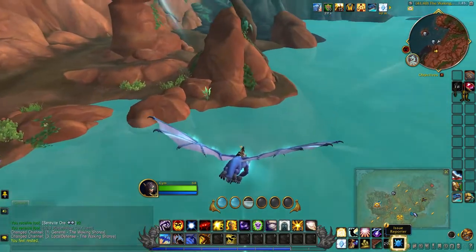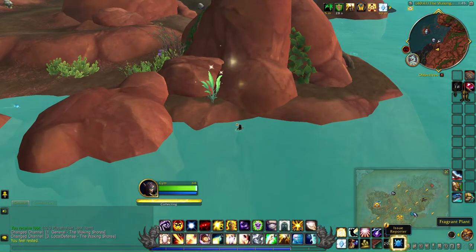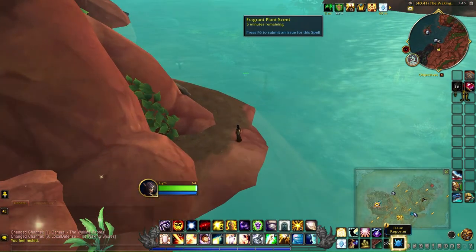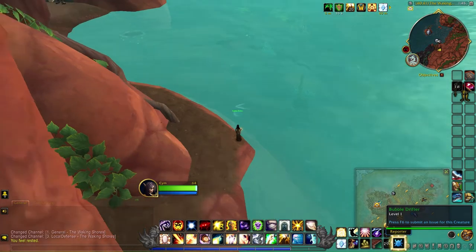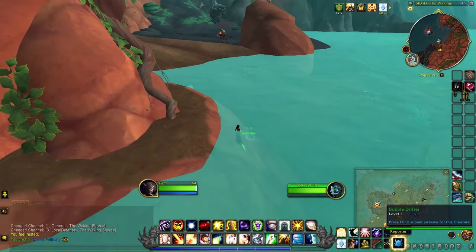When you get over here, you'll be able to interact with this plant. When you do that, you can run over to the fish, which should make the Bubble Drifter interactable, so you'll be able to click it and loot the pet.